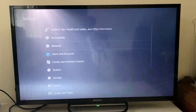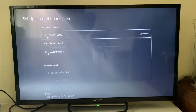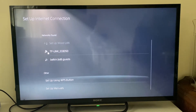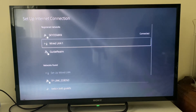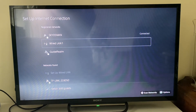Once you've connected Ethernet, go to settings, then network, and into network settings. Select set up internet connection and scroll down — with an Ethernet cable plugged in you'll have the option to set up LAN. You'll see the wired LAN network listed there.